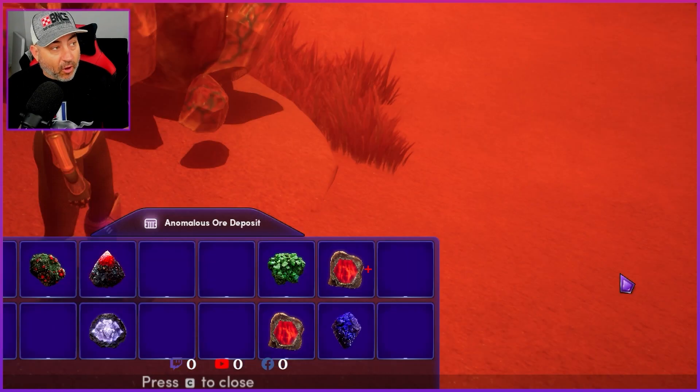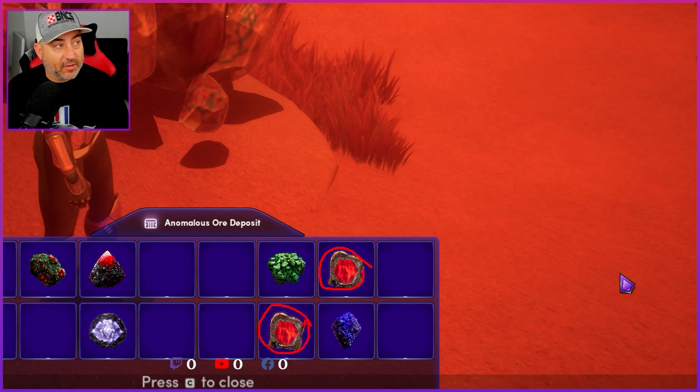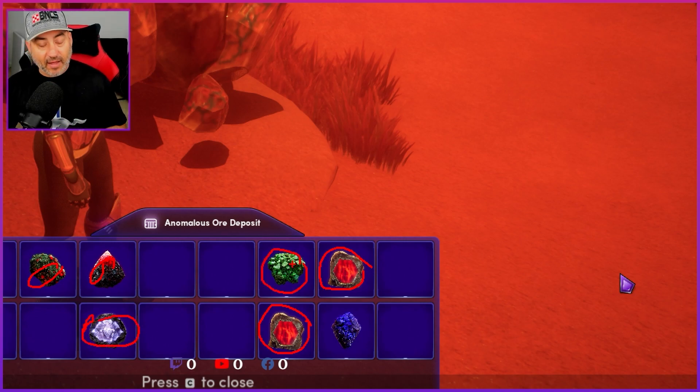On my first scan, this one and this one were completely white — you couldn't tell what it was. So I mined it and got nothing out of it, just a few scraps. The second time I mined it, I got a little something. The last time I'm mining it, I'm like, well, you gotta see what else is in there — and these two popped out.